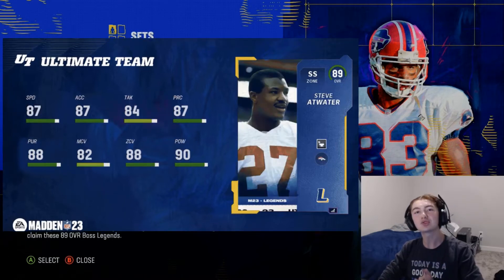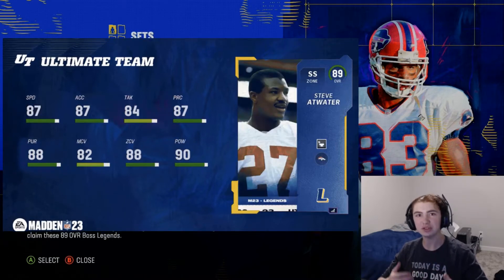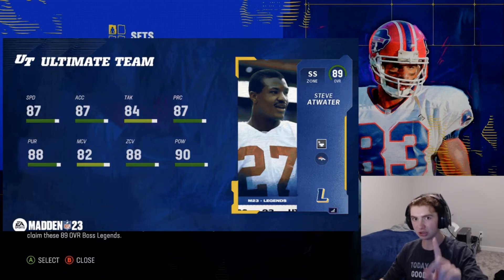Next we have strong safety Steve Atwater, and we need safety so bad. He has 87 speed, 87 acceleration, 88 zone, and 90 hit power with Mid Zone Kill built into the card. He's easily the best safety in the entire game behind Javon Holland — Javon Holland is still better — but he's the best strong safety.